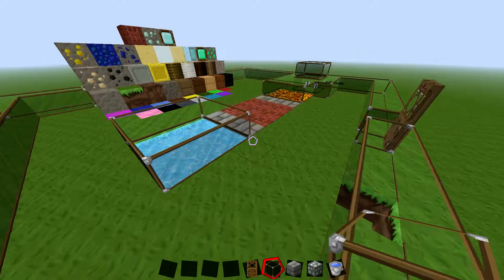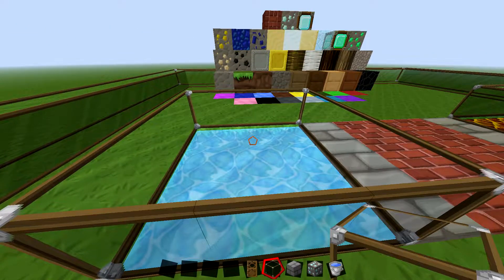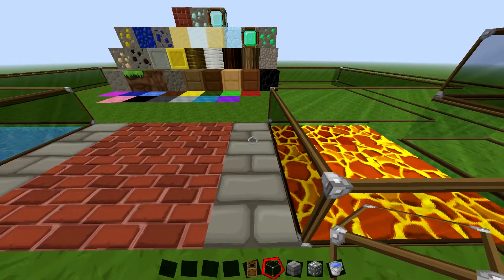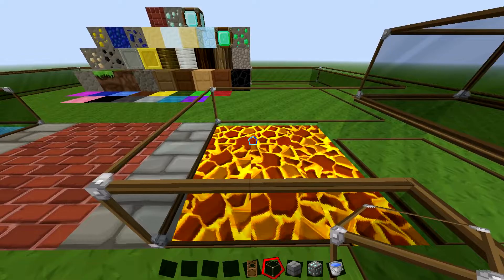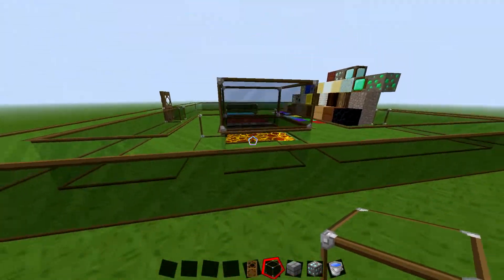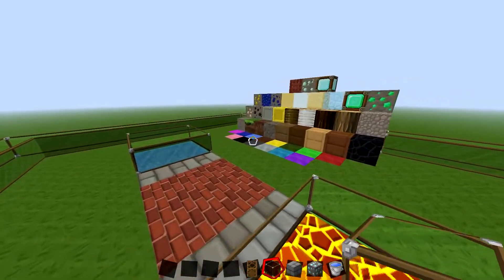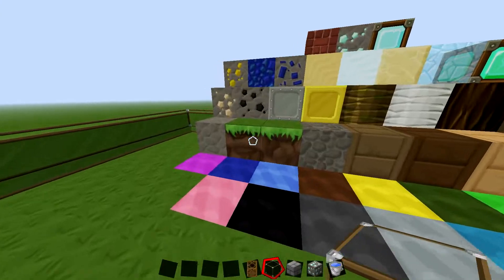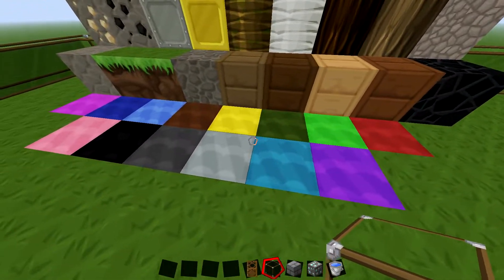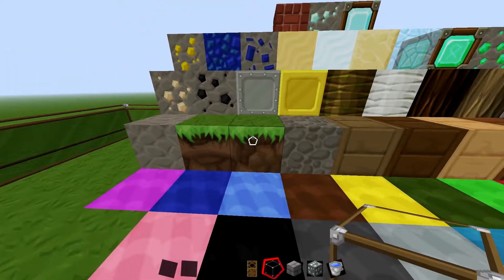You've got your wall, and I believe there's stone bricks, normal bricks, stone brick again, lava of course. You've got all your different types of wool here — the wool looks really nice and colorful.